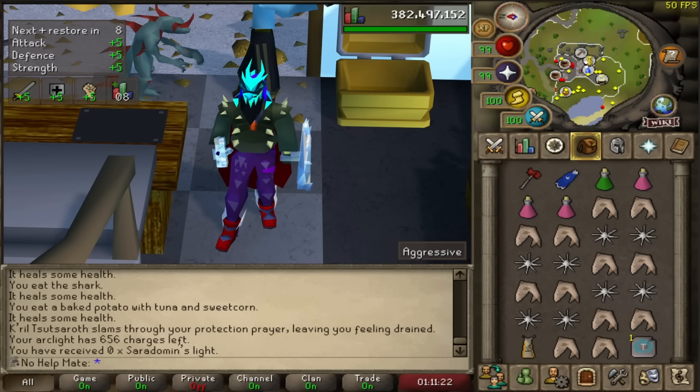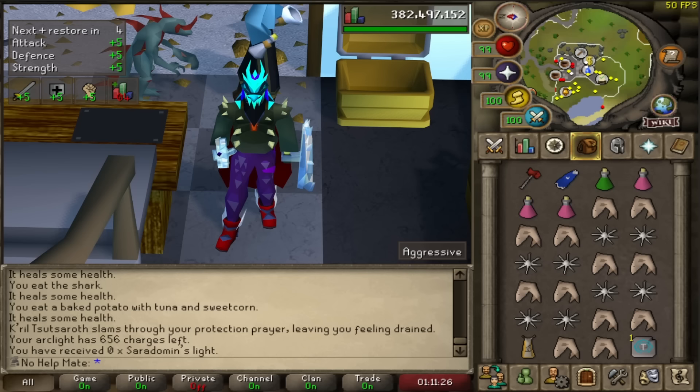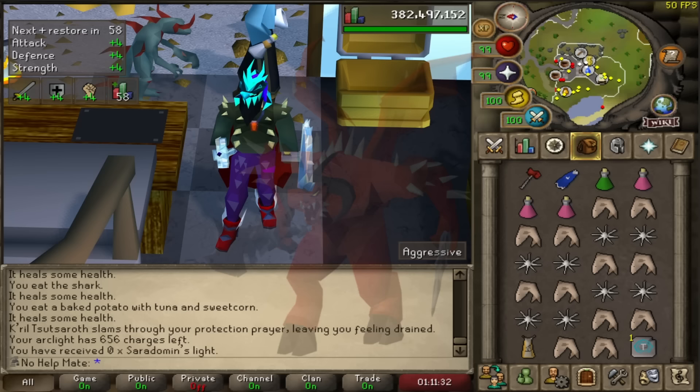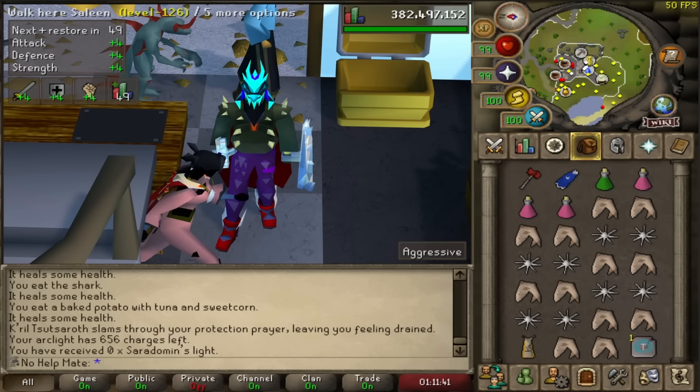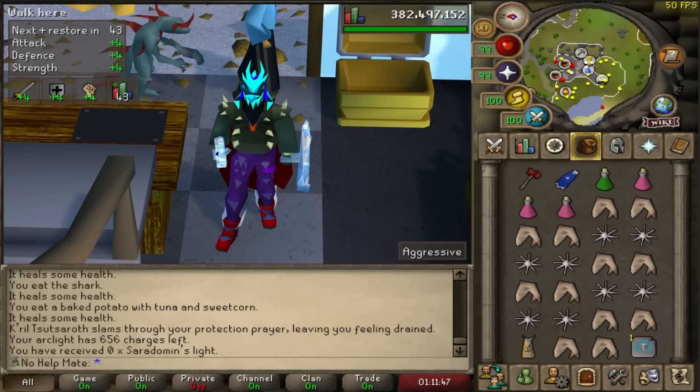Hey guys, welcome back to Anyone Can PVM. Today we are going to be killing Zamorak, the God Wars Dungeon boss. This is a boss I really don't like, but I really need the Zamorak spear. The reason I don't like this boss is because he hits you like crazy and it is really difficult to solo. We're going to be getting about two kill trips, sometimes three kills depending on the amount of damage we do.